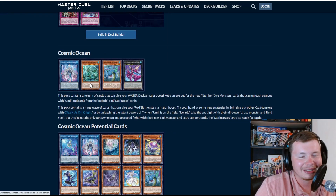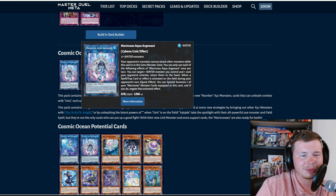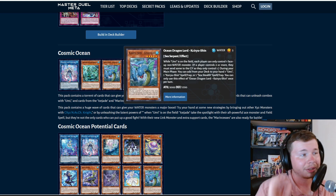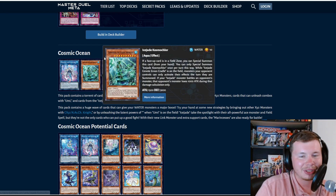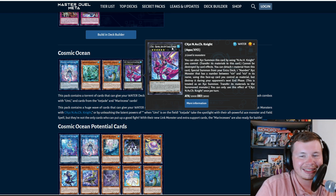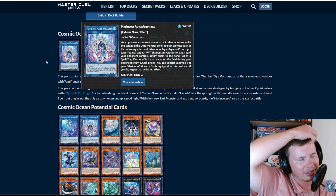That's not it — we've also got Cosmic Ocean! This pack contains a torrent of cards to give your water deck a major boost, with new XYZ monsters unleashing combos with VWXYZ and cards from the Ice Jade and Marine Seis archetypes. If we're getting Kairyu-Shin, I'm probably building a Kairu deck — it's a cool water control deck I never got to try IRL. We're also getting CXYZs Nash Knight, which can exceed summon by detaching a material to special summon from the extra deck any Number XYZ monster numbered between 101 and 107 — kind of like a Bahamut Shark but for bigger monsters.